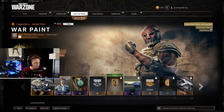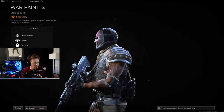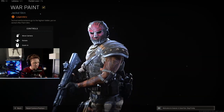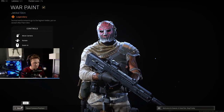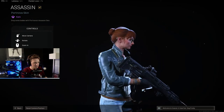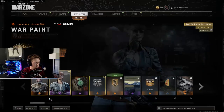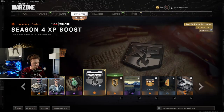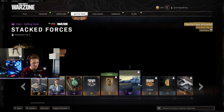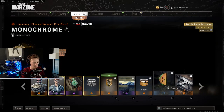The first item is a Jackal Skin. He looks like our new mercenary, the new bad guy. Port Nova, which also looks menacing. There are watches, XP, stickers, calling cards, various items, double XP, and charms.